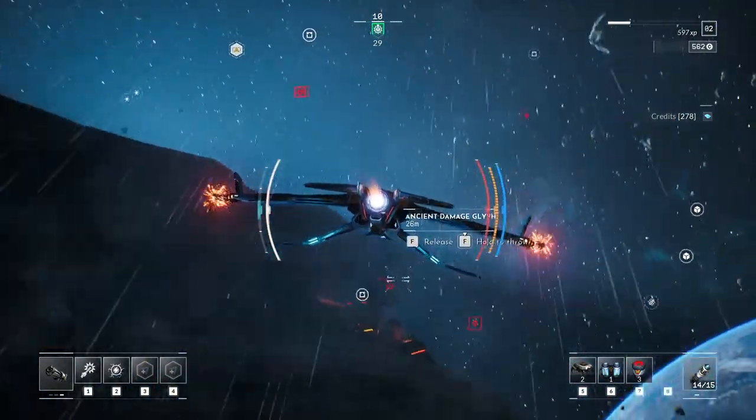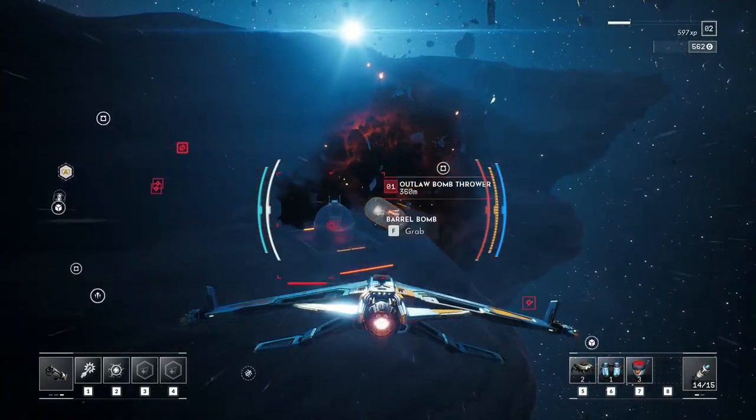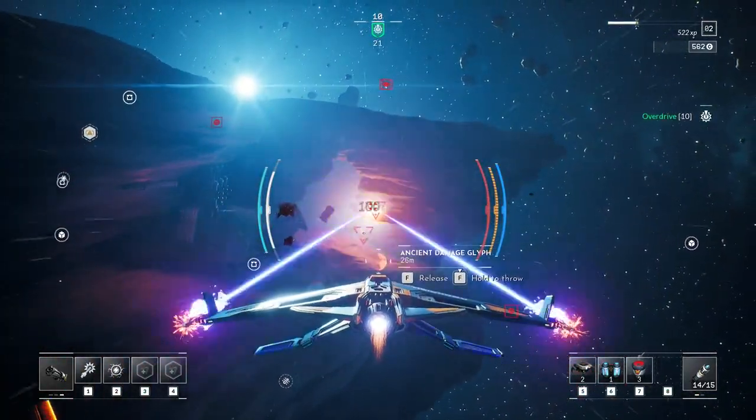As you just saw, we potshot one guy and now we get to destroy this vessel. This bomb thrower is going to literally throw bombs at us — we're just going to grab one and throw it right back. That feels pretty good. Nice little grapple mechanic on our ship.